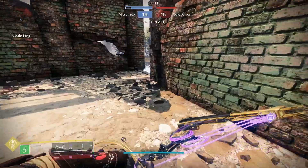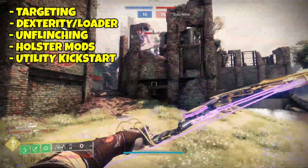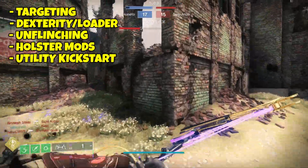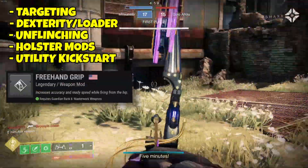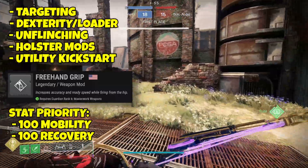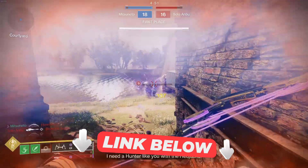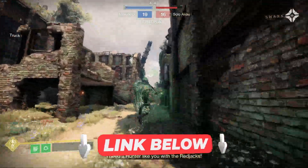In terms of mods, I recommend targeting mods, dexterity and loader mods for your bow, unflinching mods, and holster mods for your special weapon, plus utility kickstart x2 on your class item. On your bow, run freehand grip, which allows you to hipfire with complete freedom. Aim for 100 mobility and 100 recovery, then focus on as high strength or discipline as you prefer. You can also just check out the DIM link below for the Oathkeeper's bow build I'm currently using with Strand.